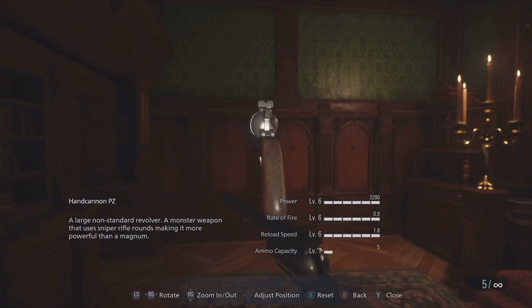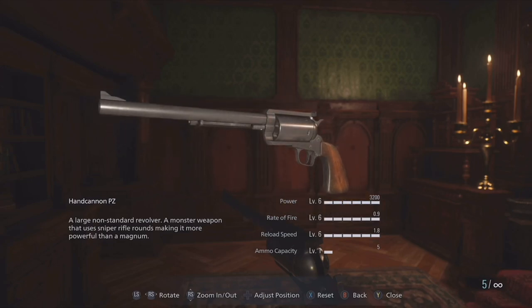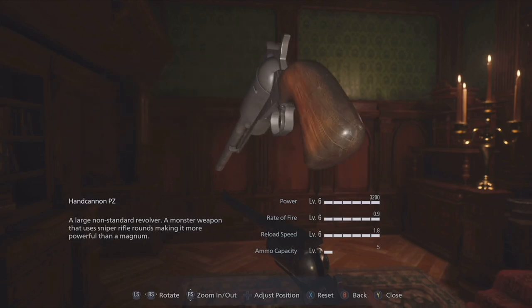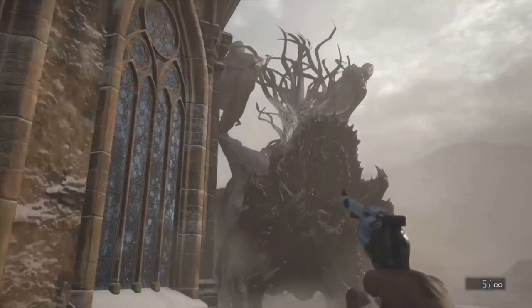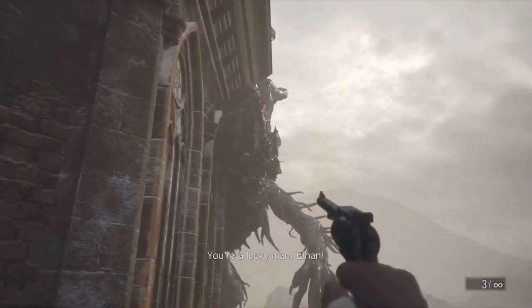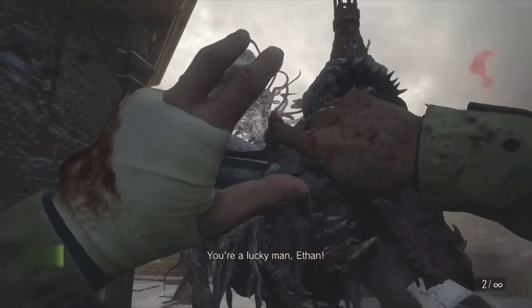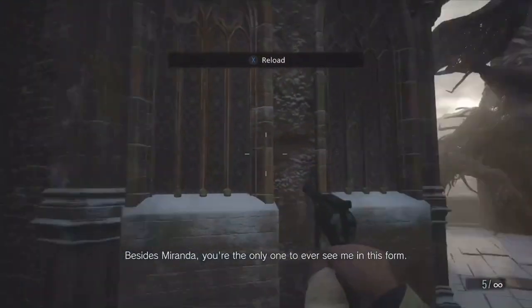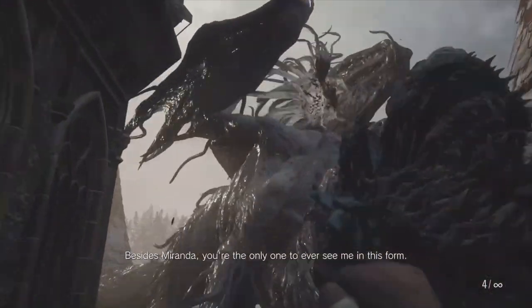Number 3 is the Hand Cannon. This is a really interesting gun because you don't need Magnum ammo to shoot it — it uses rifle bullets, strangely enough. This is the gun I use the most in my playthroughs. It has a fast reloading animation and great design and style. It makes me feel like Arthur Morgan or John Marston — it's definitely a blast to use.